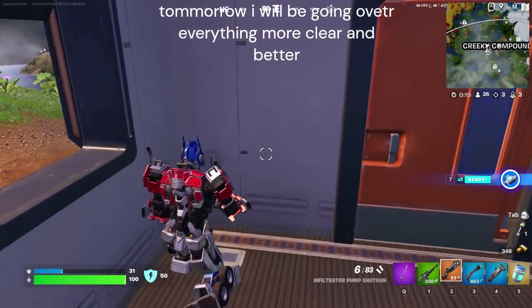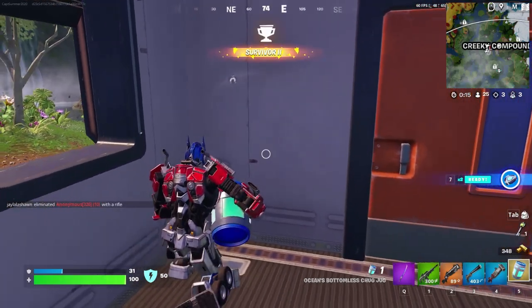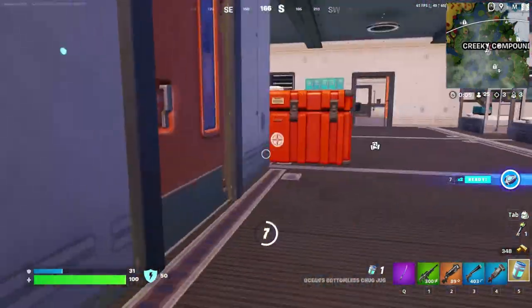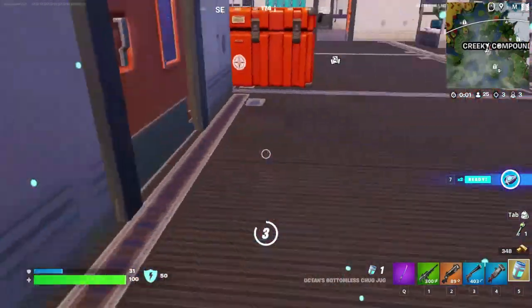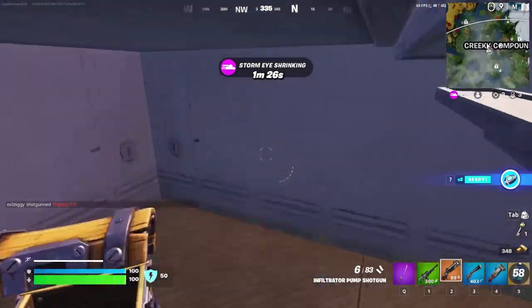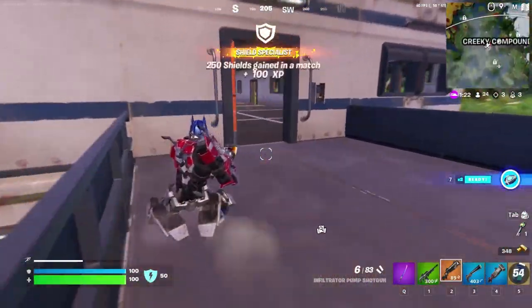So in this new chapter, they added Ocean's Bottomless Chug Jug from one of the older seasons, so today I'm going to be using it. This one is the Infinite version, the Mythic one. They also added back the Midas Drum Gun, the Kamara Ray Gun, Gunner Stinger — there's a bunch of other guns and Mythics that they added back from other seasons.